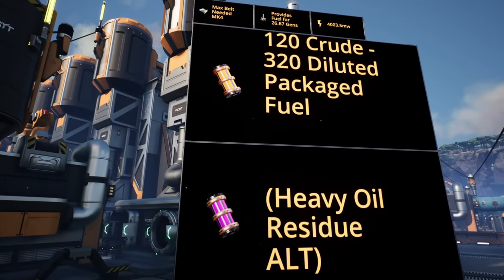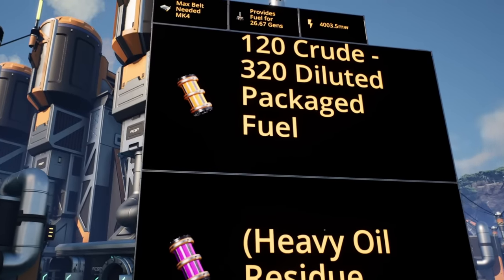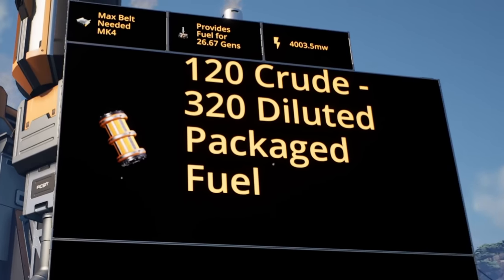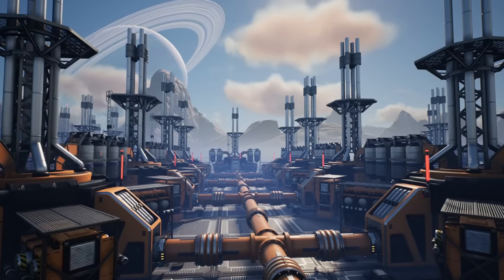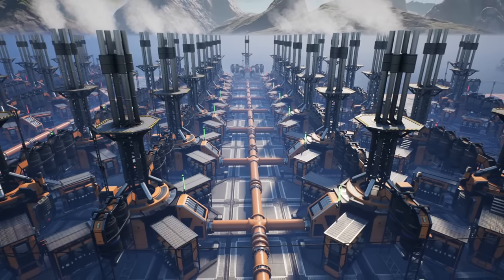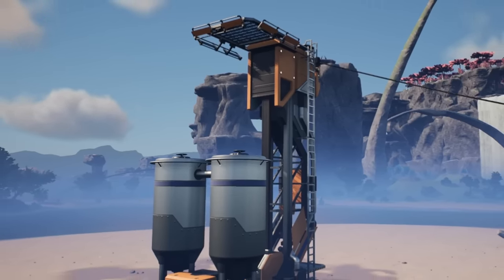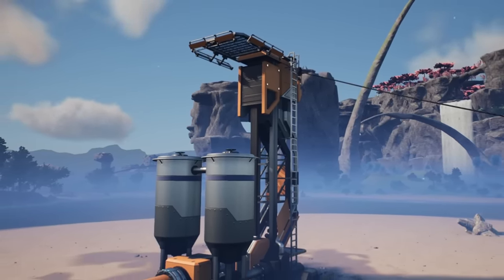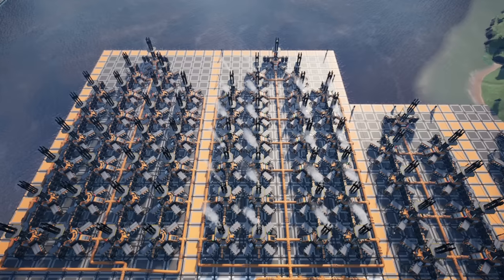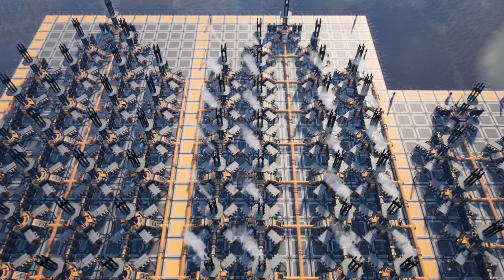The next recipe that we're going to be using is the diluted packaged fuel recipe. It takes 120 crude oil to 320 packaged fuel, which is a lot, and it's probably the most famous alternate recipe in the game because it allows you to go from 8.9 generators with 120 crude oil to a total of 26.7 fuel generators — that's an exponential increase. And with an extractor on a pure node, if we overclock that to 250%, that's 300 crude oil in a single pipeline, which translates to well over 60 fuel generators from a single node. That's why it is so famous.